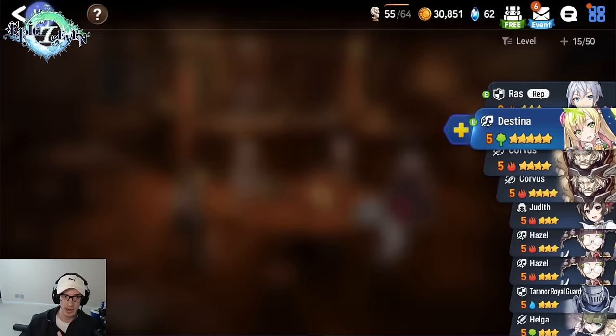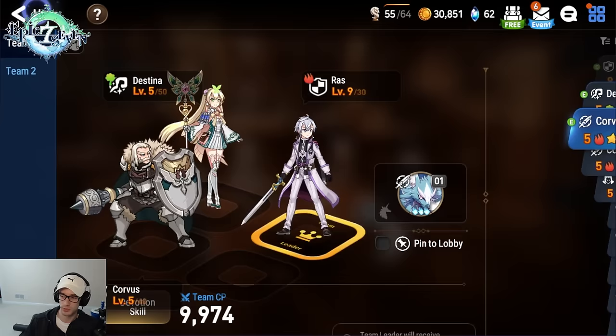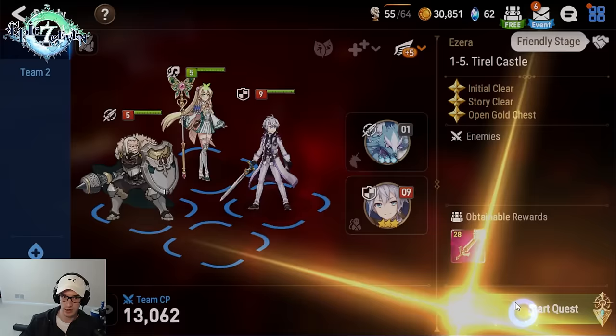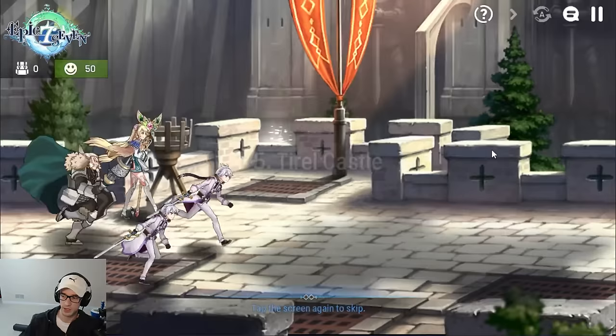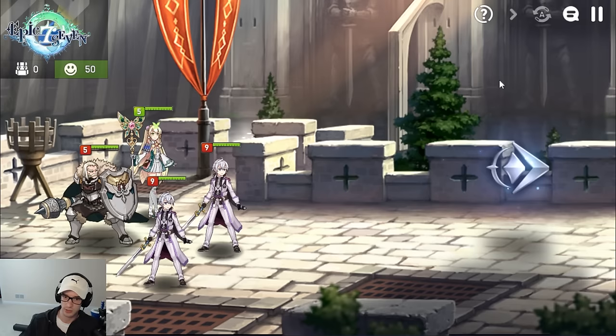Now we're going to go ahead and make our team. Our team is not going to matter for right now — it's going to completely change once we get to stage 2-2. Just put three characters on here because we're getting a fourth character once we clear one more stage. Go into Adventure, do the next stage, and you'll unlock Auto Battle. Click the two-times speed option, click Auto Battle, and let it run until you get to stage 2-2.